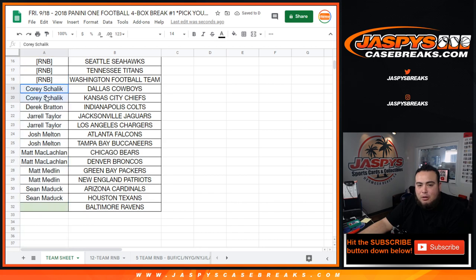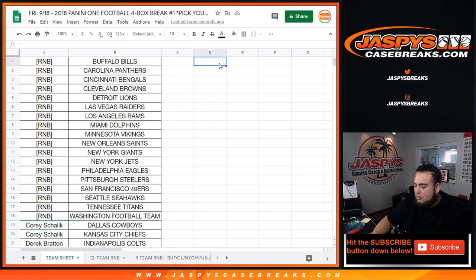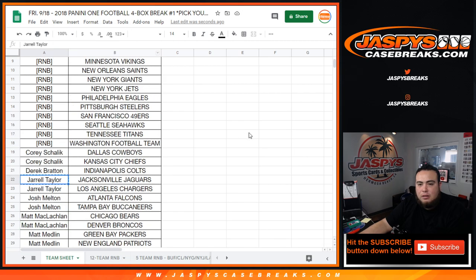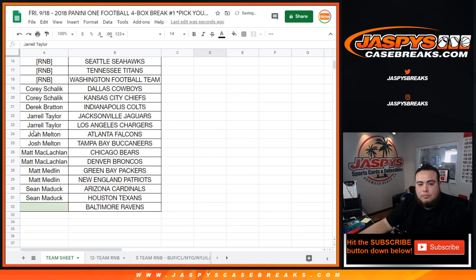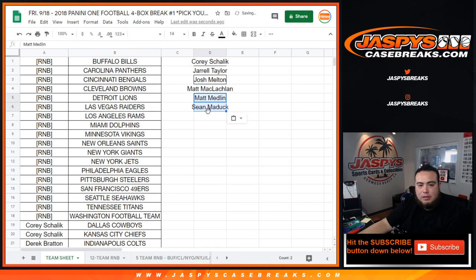Which is going to be pretty good odds, guys. Corey got the Cowboys and Chiefs — you have 1 entry, Corey, good luck. Derek with just 1. Jarrell with 2, you got 1 entry. Josh with 2, Matt with 2 — you guys both get 1 entry. Matt M with 2. Medlin and Sean with 2. So there you go, those are the final entries — 6 entries, guys. 1 in 6 shot, that's not bad.